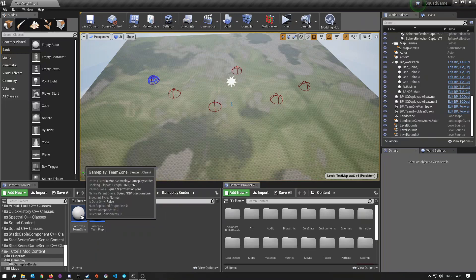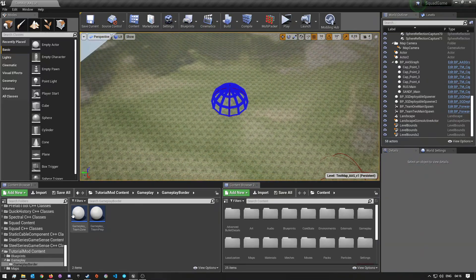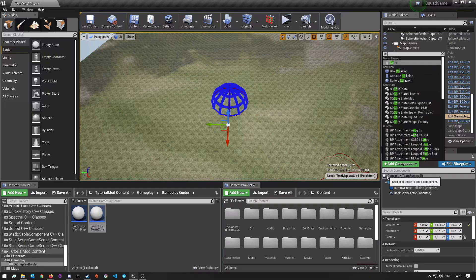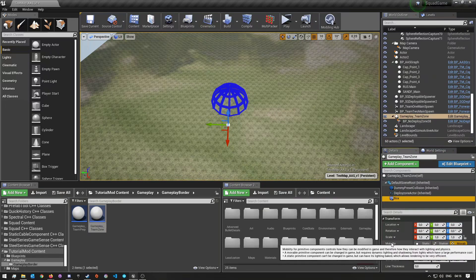The next thing we'll do is drag in our team zone - the team zone is basically the protection zone. Come over here to team one and drag it in. It won't have a collision box yet but we'll add that in a minute. Come over to 'Add Component' on the right and click that button to add a collision box. Search for 'collision' and you can add a capsule, sphere, or box collision - a box collision is a bit better, so I'm going to choose that.